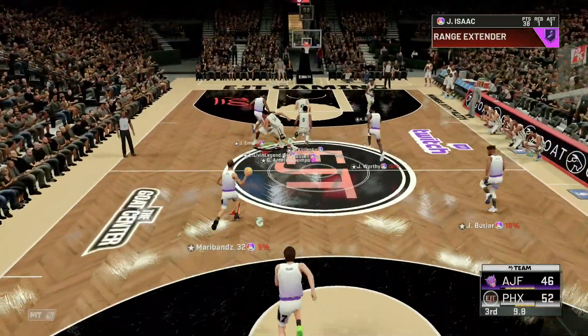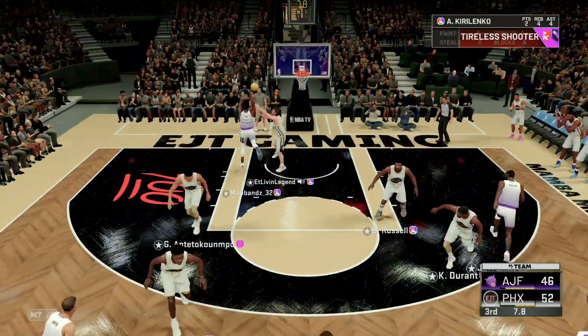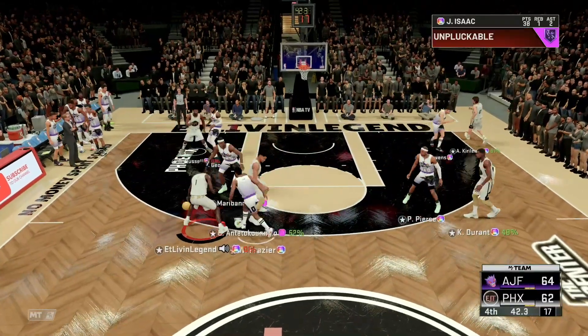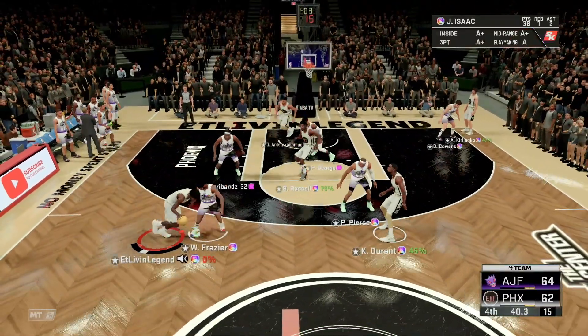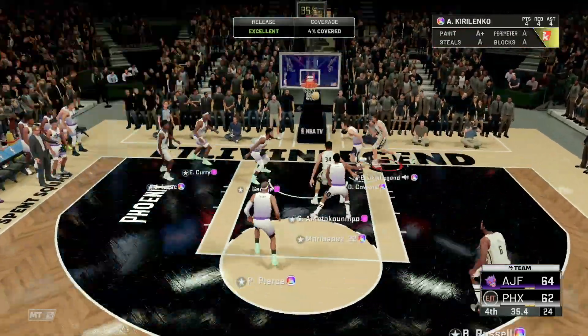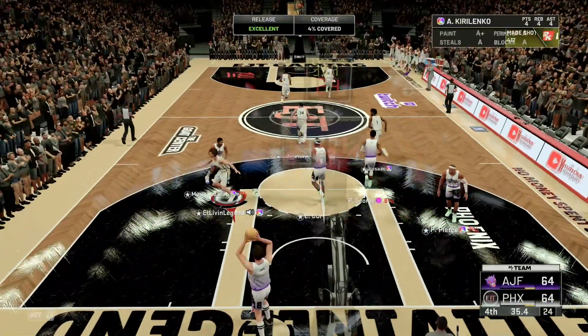Pulling that back with the greener right there — snatch back. Six foot ten, so he's gonna get that shot off no contest. Come on, bring it out. A little bit of room to the basket, pulling up with the mid — tied it up to 64.